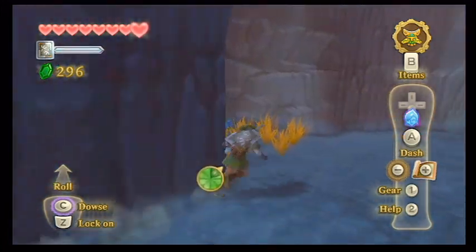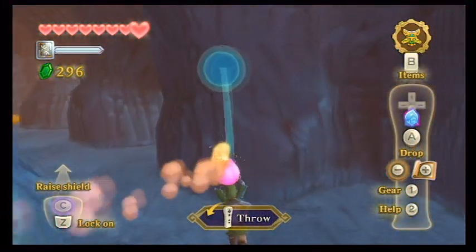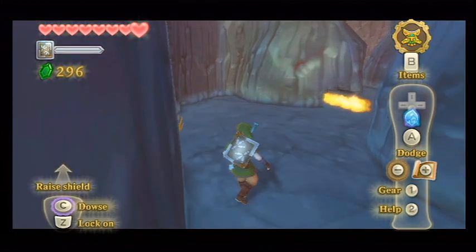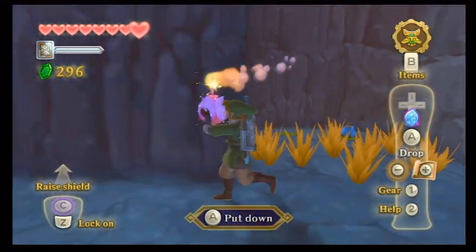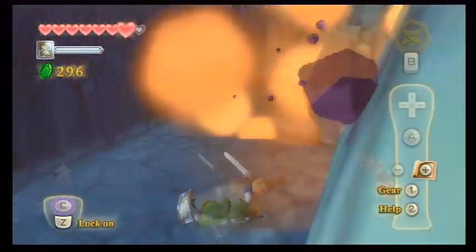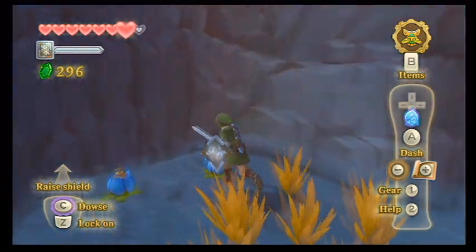Pick up the green one and forget the blue one. Alright, so here are the bomb flowers. I saw what I need to do with this one. Get out of my hands. That didn't work, did it? I'm going to have to stay pretty far away from them, though. It didn't work. I'm sitting down on the floor, basically, and it's very hard to get the Wii Remote down to where I can roll it.